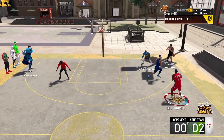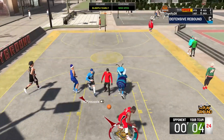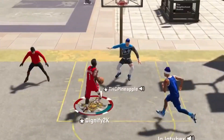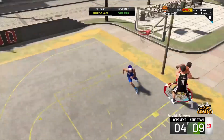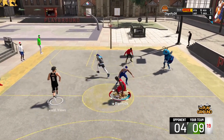Last year on NBA 2K20, we created a Zion Williamson build that was insanely popular on my channel. A big reason why is because not only was it a great slashing build, it had pro dribble moves, it could shoot the basketball, it had Hall of Fame defensive badges, and it could finish among the best slashers in the game. Today on NBA 2K21, we're looking to make the same exact type of build.